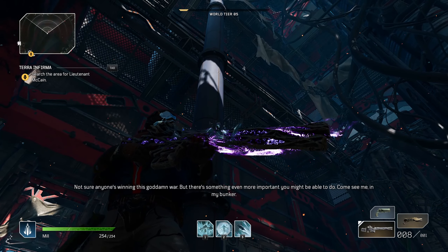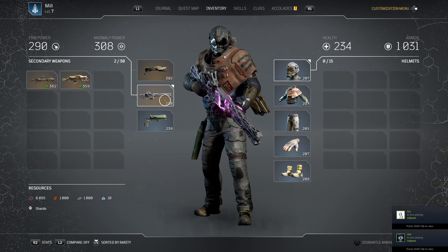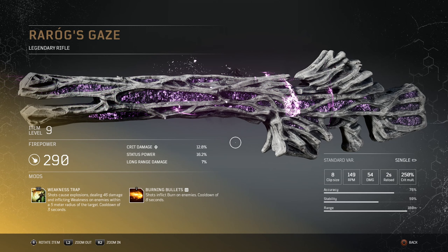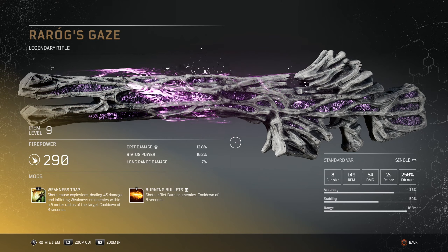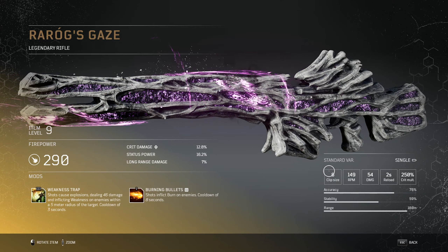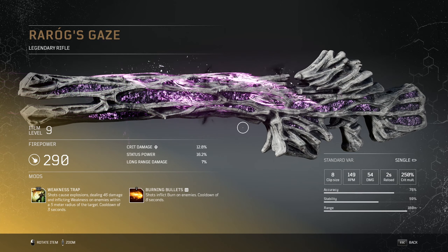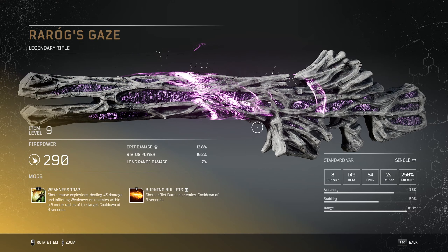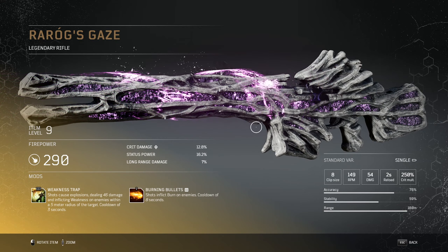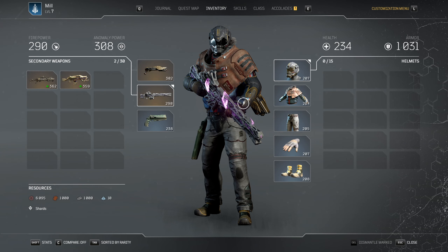It just looks absolutely amazing — I love the purple, it looks so cool. Firepower is 290, crit damage — all the stats you can see right there. Clip size is only eight, which is obviously free, and I would expect more, but for how powerful it is, eight is quite enough. The range is going to be crazy high because it's a rifle, and you want that range, but it's just as good up close.